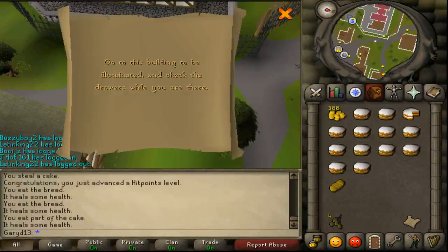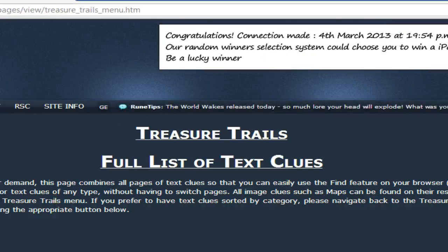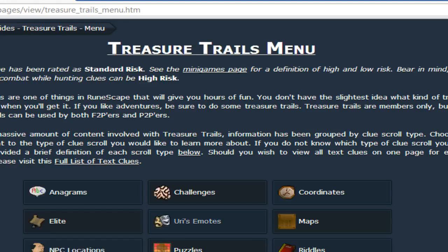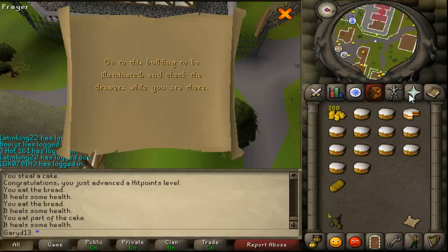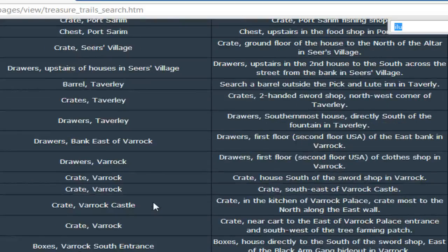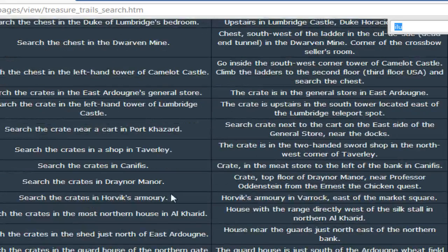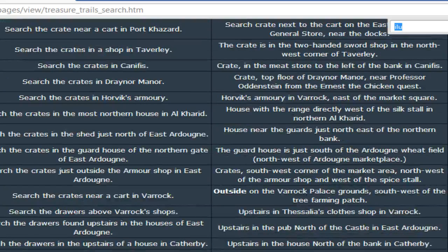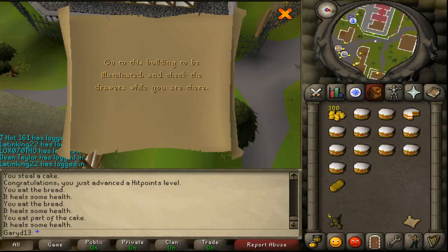Confused. I-L-U... Go to... nothing. Search... Go to the building to be illuminated and check the drawers while you were there. Go to the building. I'm confused.